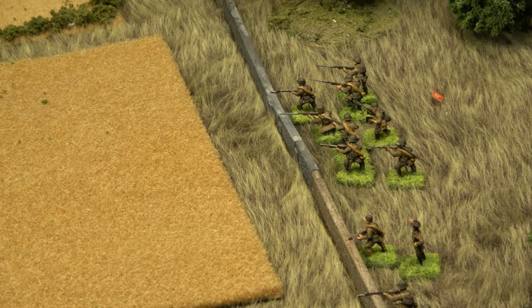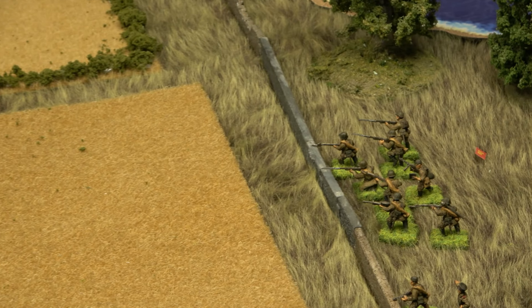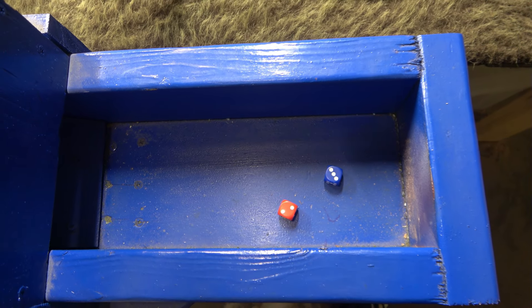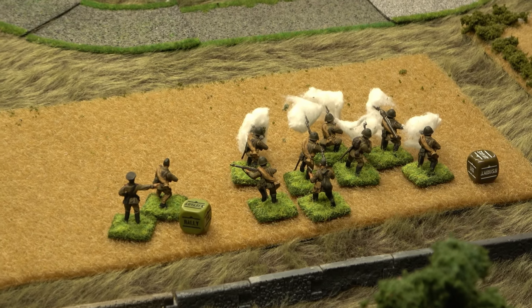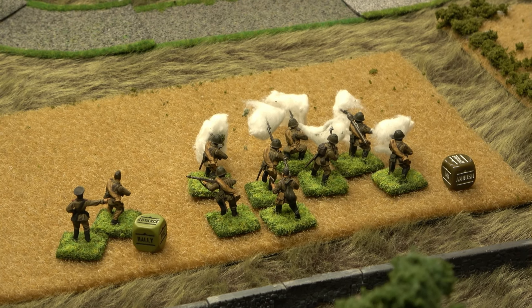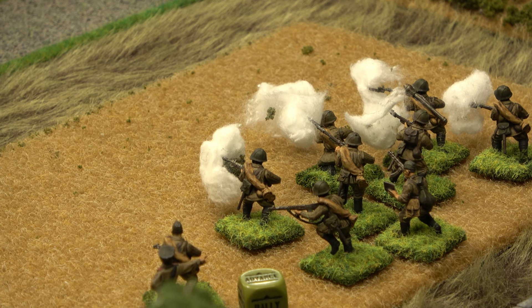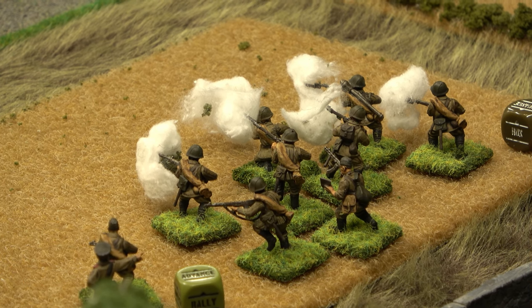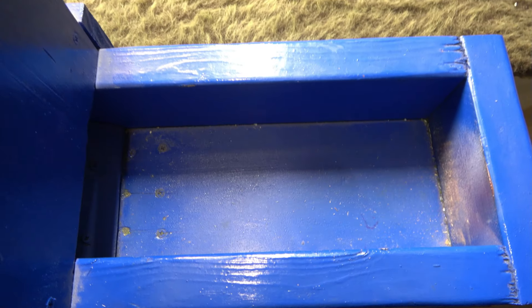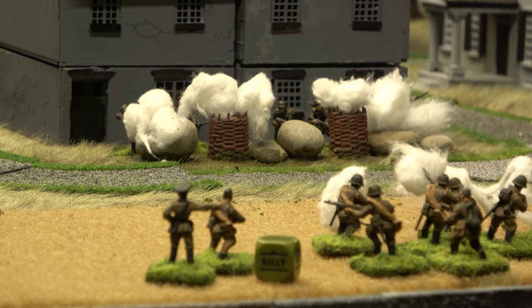The German first lieutenant snap-orders the LMG squad over the fence to close in and try to do the same thing to the Germans that the Soviets are doing — needing nine or less on a regular check. Both the squad and the team advance. They fire at 12 inches from hard cover — one SMG at 12 inches, everything else is rifles and LMGs paying the assault penalty — needing sixes. Two hits scoring one pin, but no kills.